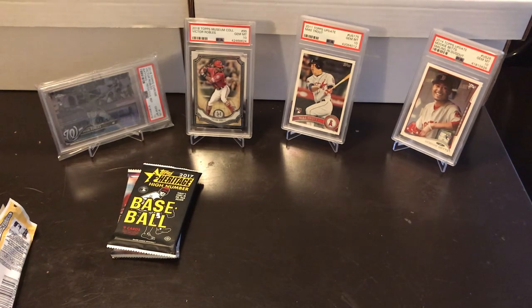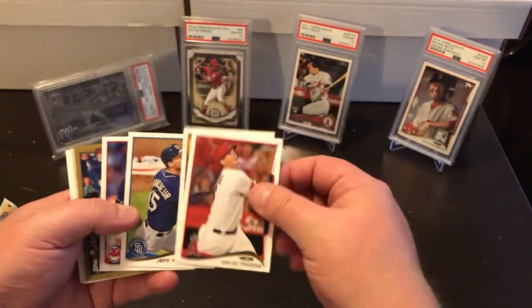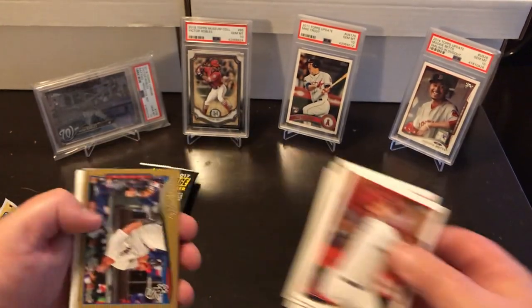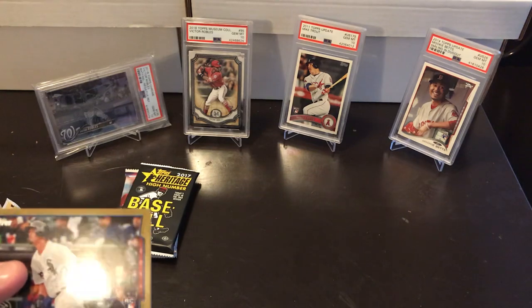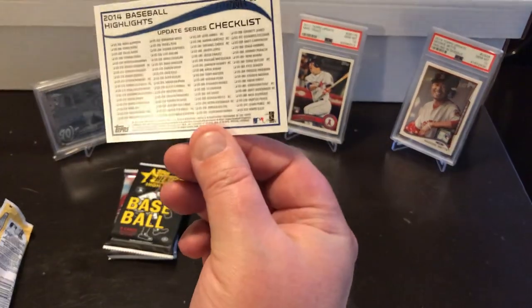2014 Topps Update — obviously the big one here is Mookie. That's the one I want to get. Also got Springer, Eugenio Suarez, and Jacob DeGrom in here. David Freese starts us off, Jonathan Herrera, Jeff Francoeur — former Brave, former Clemson commit. He was going to play football too but when he got drafted so high by the Braves he went pro baseball. Cody Allen. Got a gold card — and it's a rookie card! Jose Abreu — why was he not on the sheet? It says 'Debuts in MLB' — is this a rookie debut card? It's numbered 1114 out of 2014.